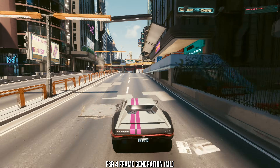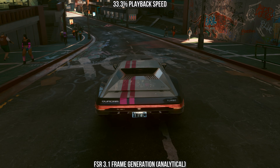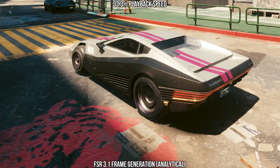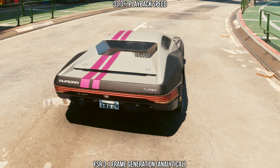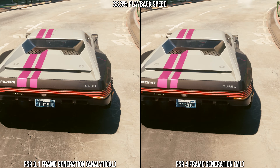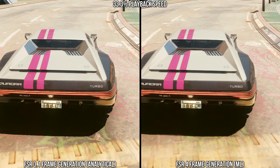As described by other outlets and by Hardware Unboxed, machine learning frame generation from AMD sees great quality wins versus the previous technique. A great example can be seen here in Cyberpunk 2077. With FSR 3 frame generation on, it leverages motion vectors from the game to re-project images between frames to generate the effect of smooth motion, but it lacks any great information for things like shadows. So if you pay attention to the shadow behind the car in the benchmark sequence, you can see how it lags behind the car and often has the incorrect perspective. This is an area where DLSS 3 and 4 frame gen have historically done really well, easily beating out FSR 3 frame gen and producing an image with less artifacts. Comparing FSR 3 to FSR MLFG, we see a similar quality upgrade.